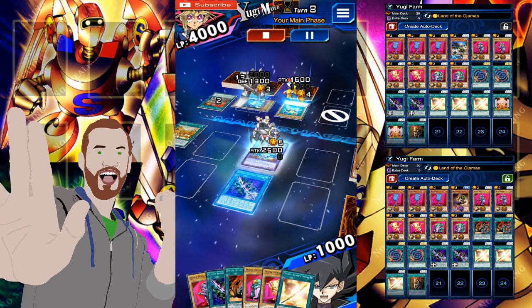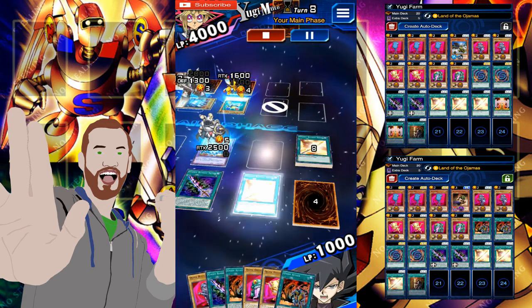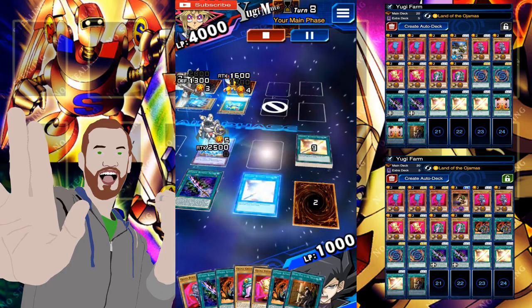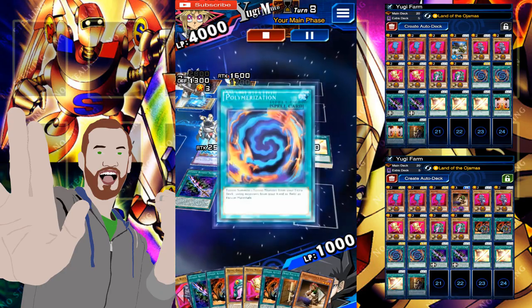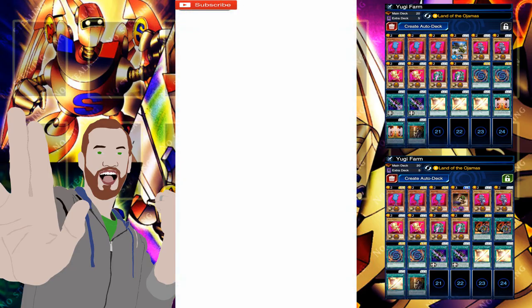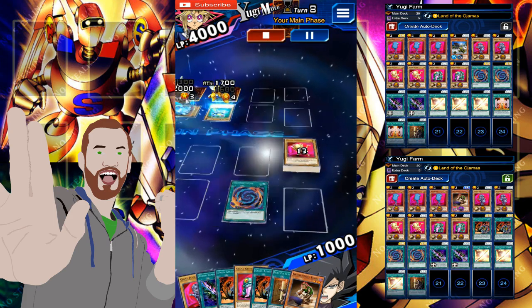All right, so we activate our Gold, then we activate our Gold the second time, and then we activate our Gold the third time — that's the whole deck emptied out. That didn't take long, that's quick. With Polymerization, you always use your Ajama Knight as a tribute, so you can then use Ajama Country to bring back your second one.